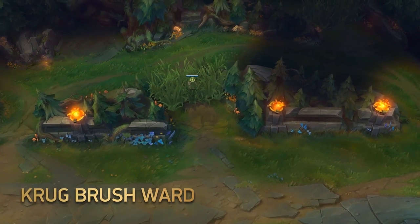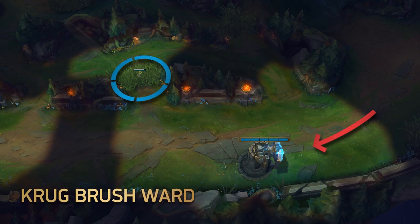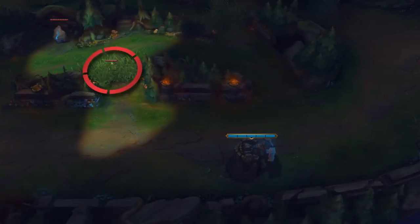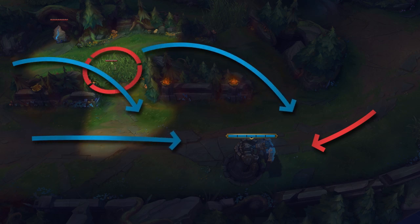On blue team, this brush ward is useful to confirm and react to incoming dives. Ward this when you're about to get pushed in and have a bad feeling about getting dove. This way you know if you're getting ganked ahead of time and can back off before the wave hits your turret. For red team, this is a nice ward when you're pushing aggressively and expecting the enemy jungler to come through lane or from Krugs, and will spot him in the brush waiting to loop around or charge straight through lane.